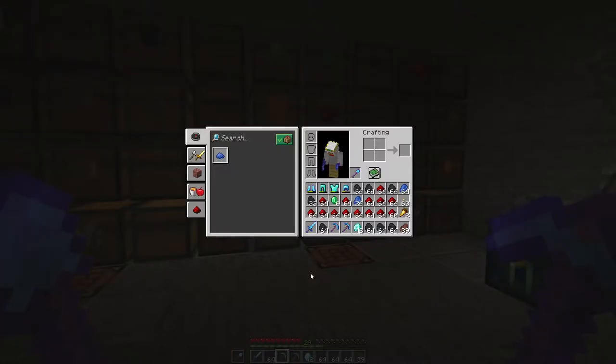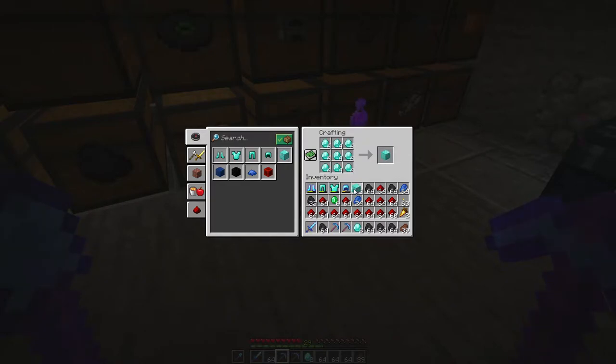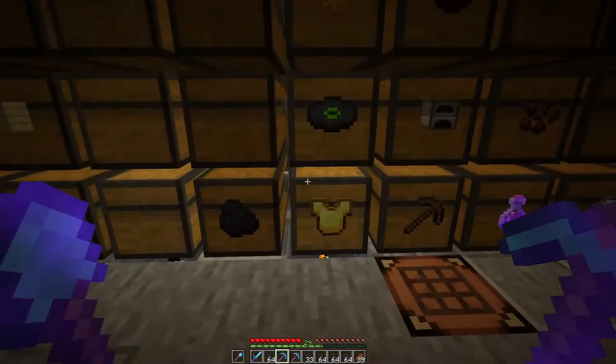That wasn't a bad little haul indeed. Plenty of coal, plenty of redstone, and 42 more diamonds to go with our collection. Let's throw them in here and make some more diamond blocks — that's another five diamond blocks. Our riches are going up and up every single episode despite a bit of a slump.